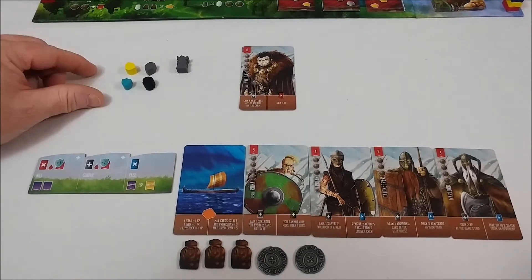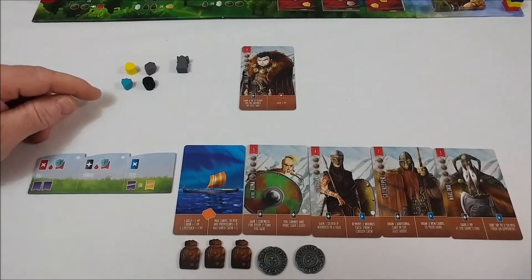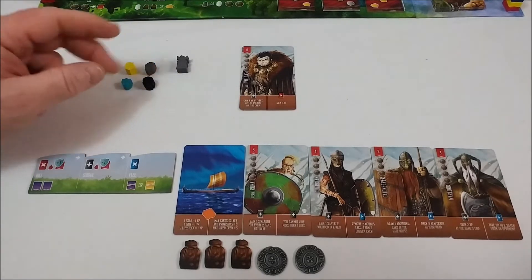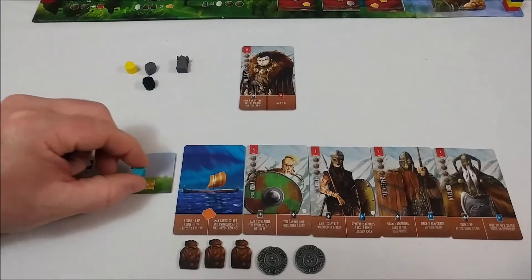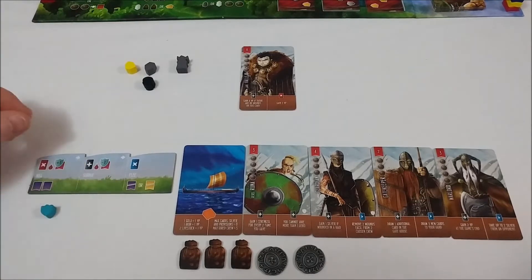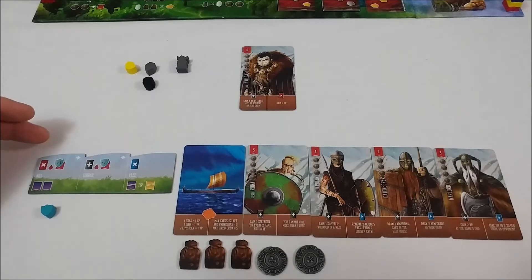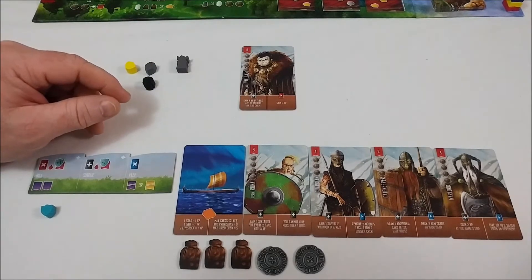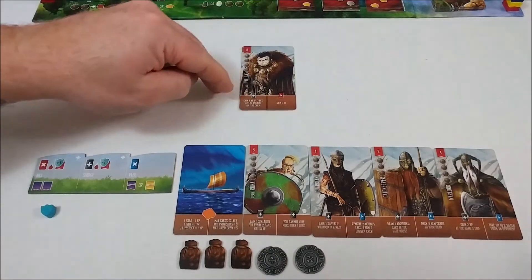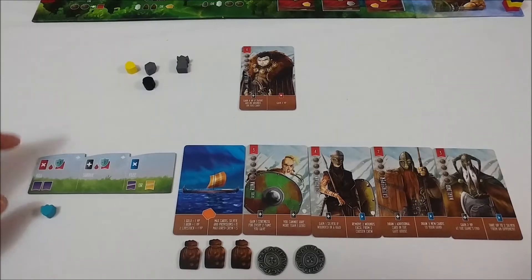During gameplay, when you go to a location, remember you need to satisfy the requirements. A Jarl encounter will take place before a Valkyrie token is activated. You take the Jarl and place it on how you will react to it. If there's more than one, you can never flee and then interact with the others — you must kill or subdue, and then you could possibly flee if there were more. Depending on the number of tokens, you'll reveal a set amount of Jarl cards, and then you will choose what to do.